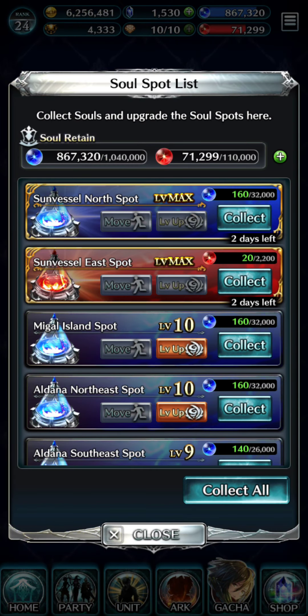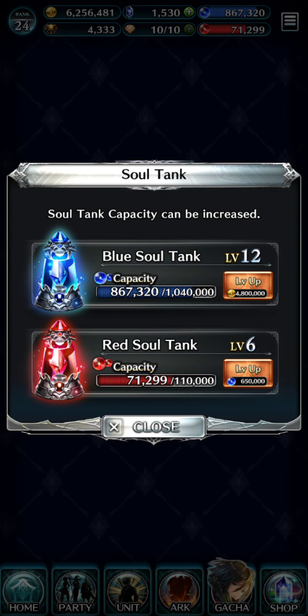Soul spot - you go in here and you'll collect souls and you'll level up your tanks. Right here you level up your tank; you can use gold to level up the blue tank, and the red tank requires blue souls to upgrade it.